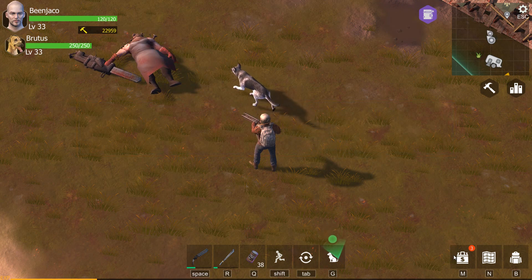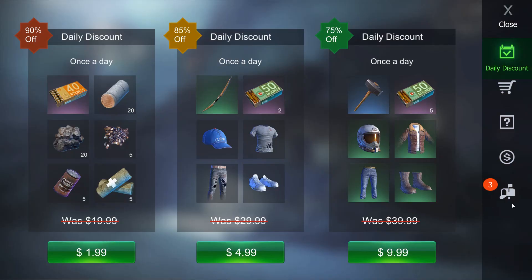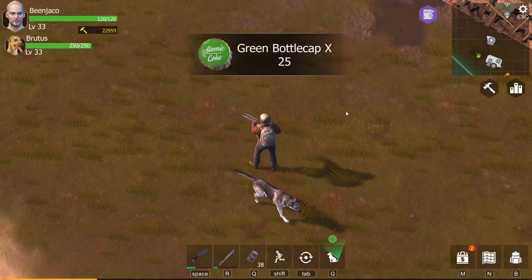That wasn't that bad. I'm interested to see what the next zombie wave is going to be — if it'll be five waves instead of four and if it'll be more interesting enemies. But you can see here the amount of spoils you get: 18 yellows, about 70-something greens and a red. I wish I got more reds, but that's it.